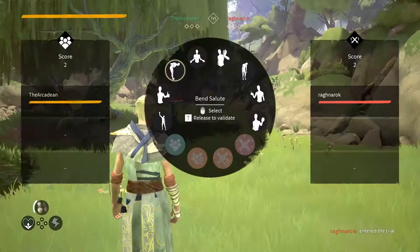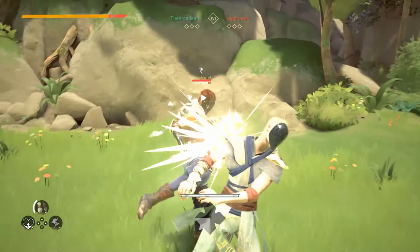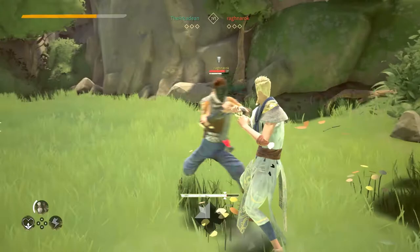Absolver's combat is hard to master but easy to pick up, as it follows an almost rock-paper-scissors-like structure. That may make it sound quite dumbed down, but it becomes very complex when you get into the nitty-gritty. And while rock-paper-scissors implies hard counters, this isn't necessarily the case in Absolver due to other factors such as stats, equipment, schools, weapon folding, and fates.